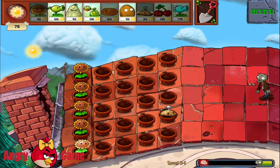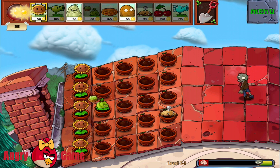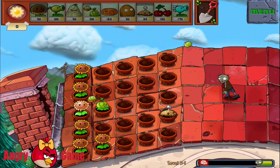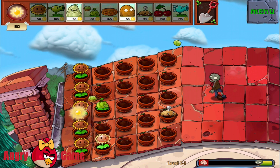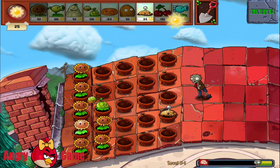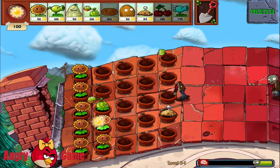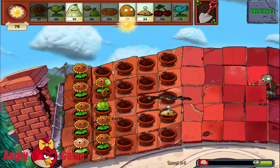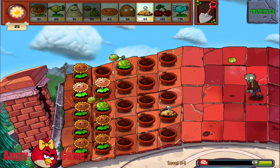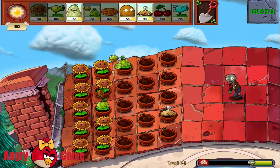All right guys, I can see the first zombies coming. That's not good, but we got a beautiful new plant that can shoot just like that with some green cabbages. That looks fun. He's dead already and another one's coming. I guess he has the same situation here. He's gonna be dead soon, which is good.